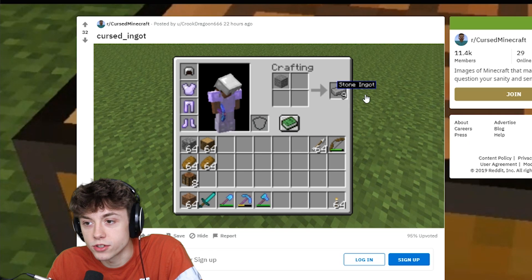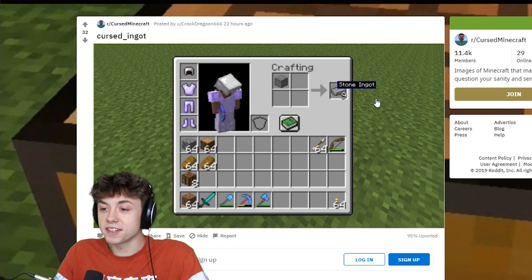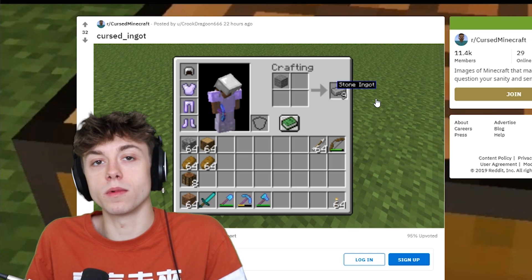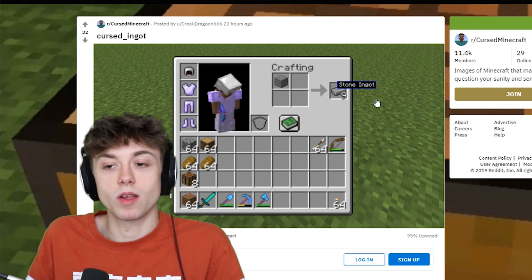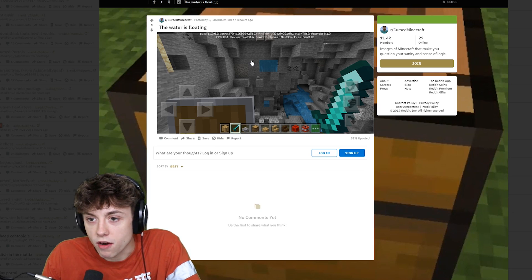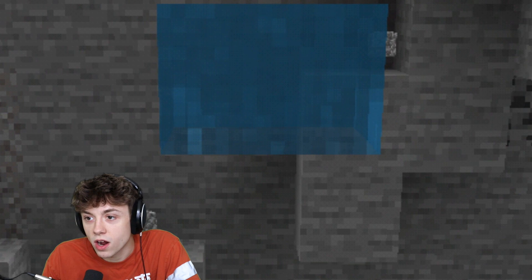This is called the cursed ingot. No! You can't have stone ingots. Honestly, I kind of wish they did this. I just wish you could make stone armor, even though that doesn't make a whole lot of sense. Why not? There's probably a mod for that. I feel like half of these are mods, and half are just things that people did on purpose. We got a floating water block. We hone in on that. There it is.